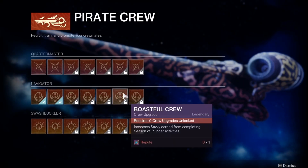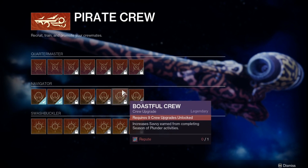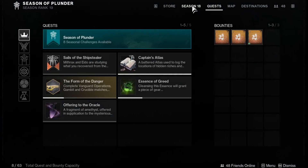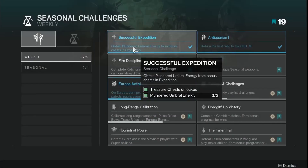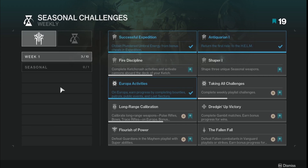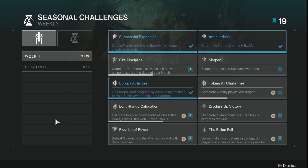One other thing to note is that there are some upgrades in the Star Chart that will actually increase your Saffy earned from completing the Plunder activities. However, you have to get the Reptude resource — hopefully I said that right — which only comes from seasonal challenges. There are maybe two or three seasonal challenges per week tied to this, so you won't be able to upgrade the vendor a lot each week.